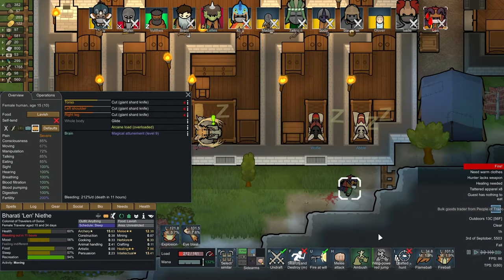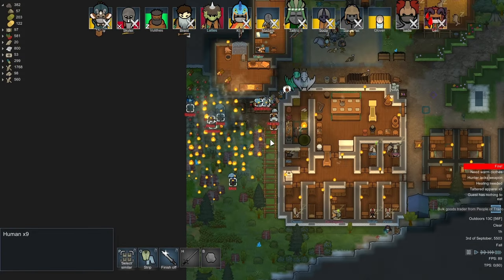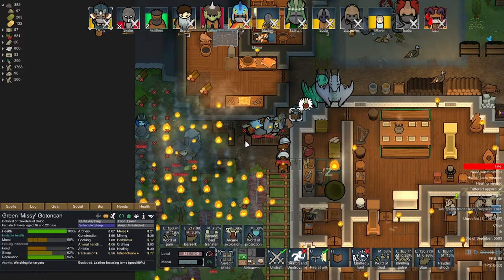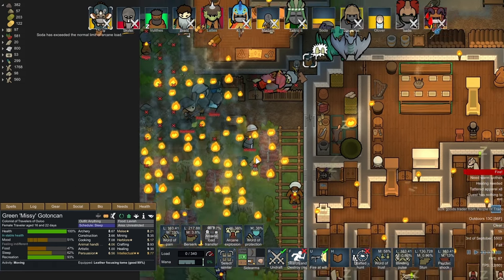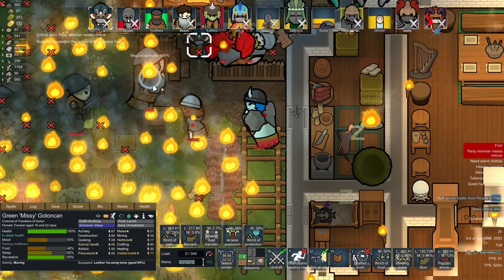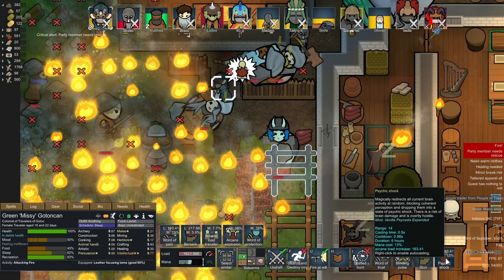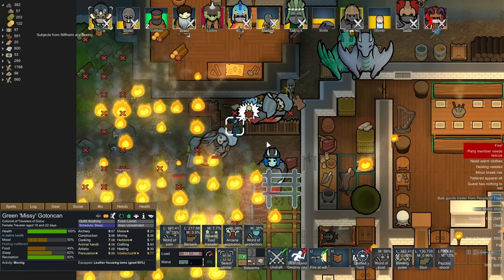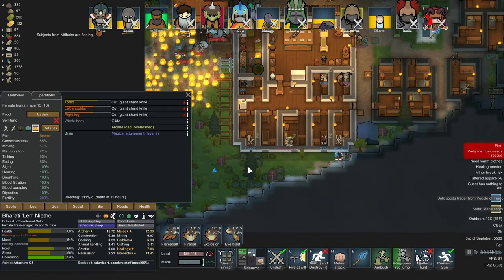Len is in a bad spot - we need Missy for psychic shock. Len, you're going to be all right - can you do a jump? Seven enemies left, Missy's arcane load is already too much. Dust arcane load - transfer onto Soda, go! Soda's gone into mana shock - I'm not surprised. Keep going, we just need to take them all out. They're fleeing - get back, get back. Okay, we're fine - Len you are okay.